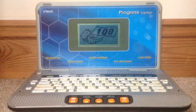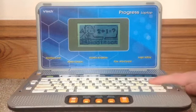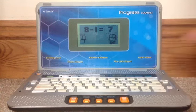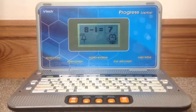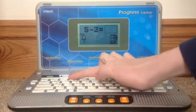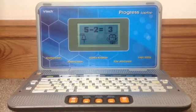Here's your score! Wow! Incredible score! Subtraction! Can you subtract these numbers? Press the number keys to answer. Wow! Eight minus one makes seven. Try the next one. Can you subtract these numbers? That's right! Five minus two makes three.